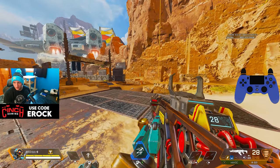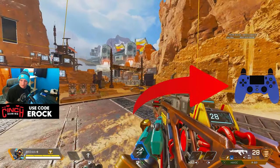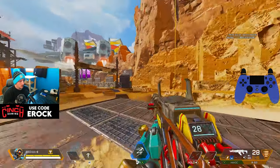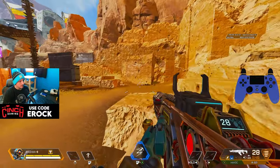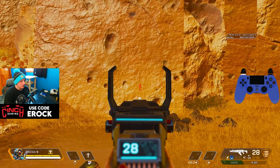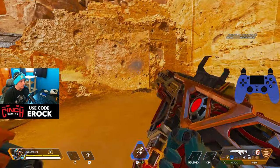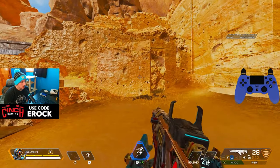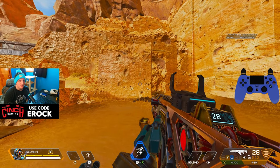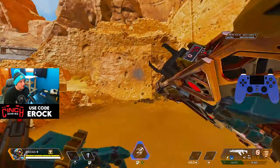Pay attention to the controller on the right-hand part of the screen. Essentially, the guns don't have a ton of recoil in this game — if you just let it go, it goes up a little bit, but you don't have to do too much. With almost every gun, you want to slightly pull down on your thumbstick.